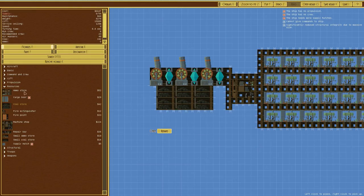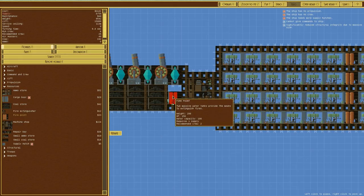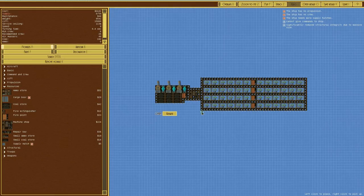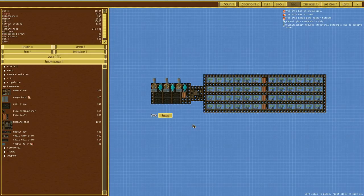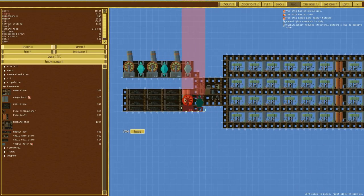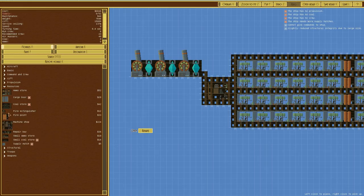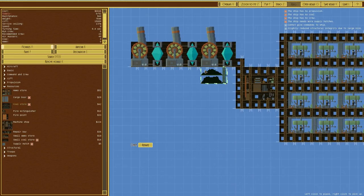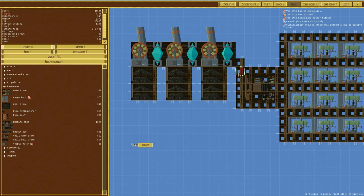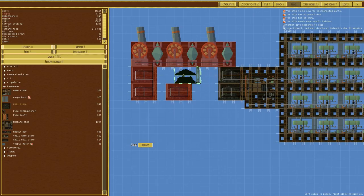There's the coal, and then we'll have a fire point around here. It's very ugly. We've also run out of space to go up and over because these are just big chimneys, so we'll delete that section and put the core below the coal. We'll have them directly below it - two each - and then ideally we want fire doors between these. I think we do want fire doors.